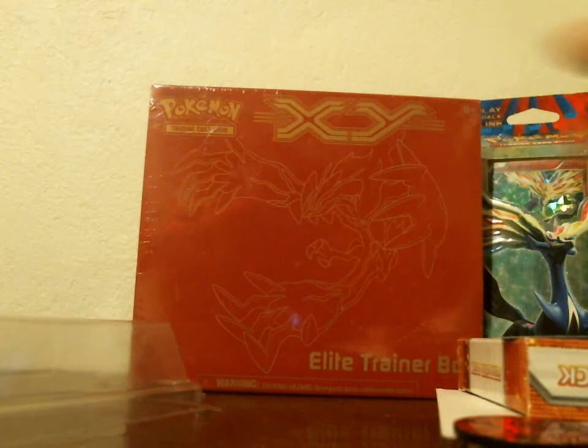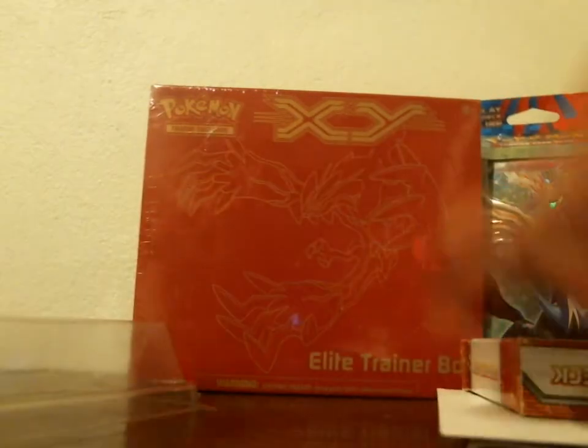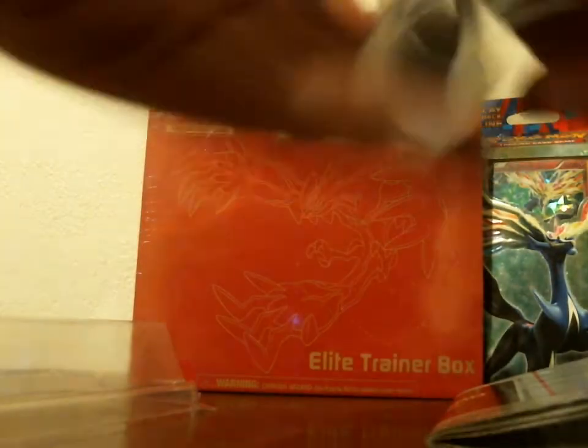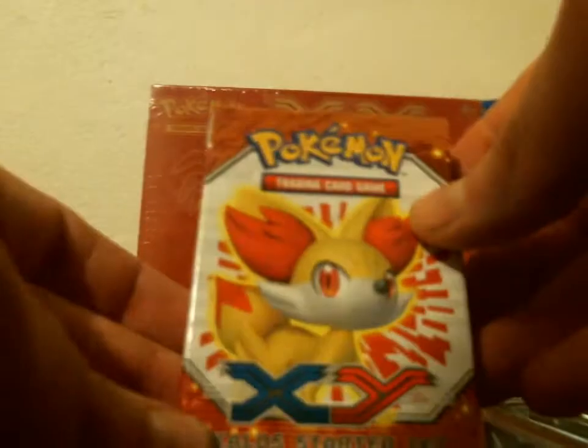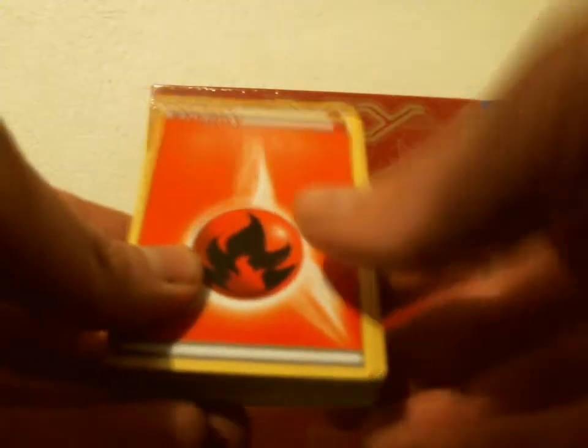So this is what you all get. You get the Delphox, a promo holo from the Kalos Starter Set. You get a code card to unlock this entire deck online. And you get this really cool Fennekin coin — I don't have any coins, so it's kind of cool that I have one now. You also get these damage counters, and I think these are the rule changes. And then here is the playmat, and then finally the deck. There's also a checklist in there on the other side of all the cards.